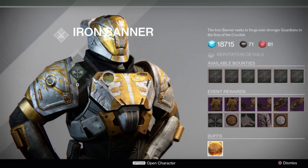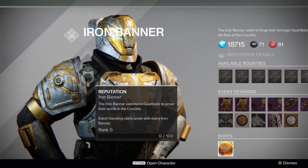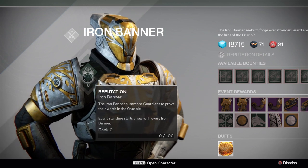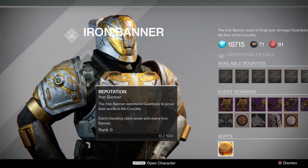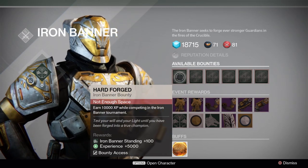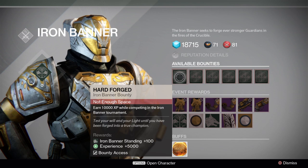Lord Saladin has a reputation, or you have a reputation with the Iron Banner, same as with Vanguard, the New Monarchy, Future War Cult, or Dead Orbit. You start with zero reputation, and similar to the Vanguard faction, he has specific bounties for the Iron Banner.